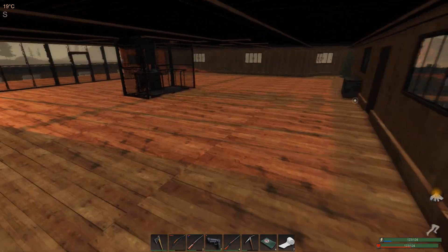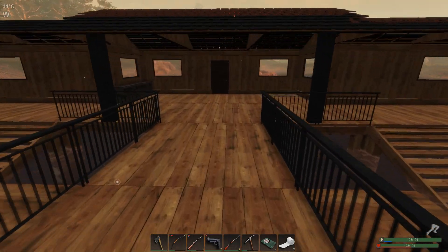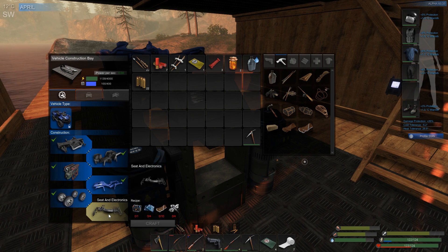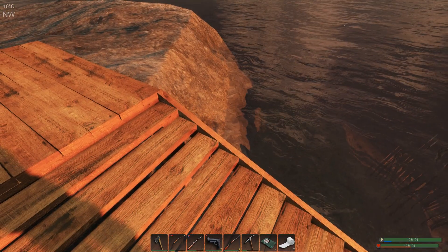Welcome back to another episode of Subsistence. We did end up getting the ATV crafted overnight, so we have that completed. I want to start working on the last and final stage — we need the seat and the electronics: one battery, four circuit boards, ten padded cloth, and four advanced mechanical parts. We don't need any heavy bolts this time, which is good because we're going to need the zinc to make the vehicle battery, and we need six flashlight batteries for the weapon mod.